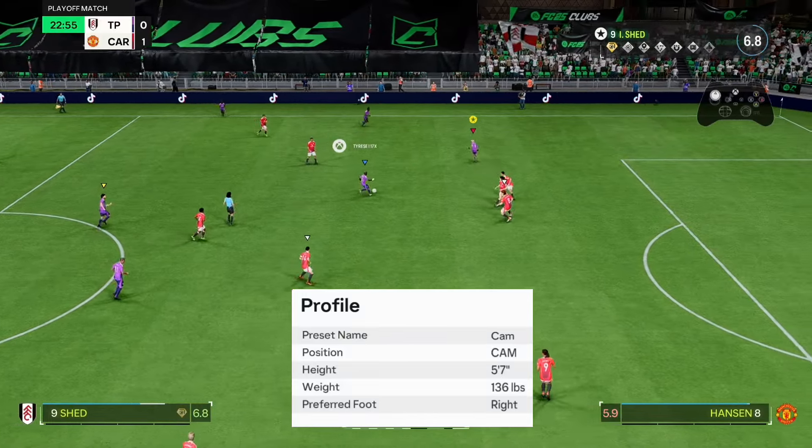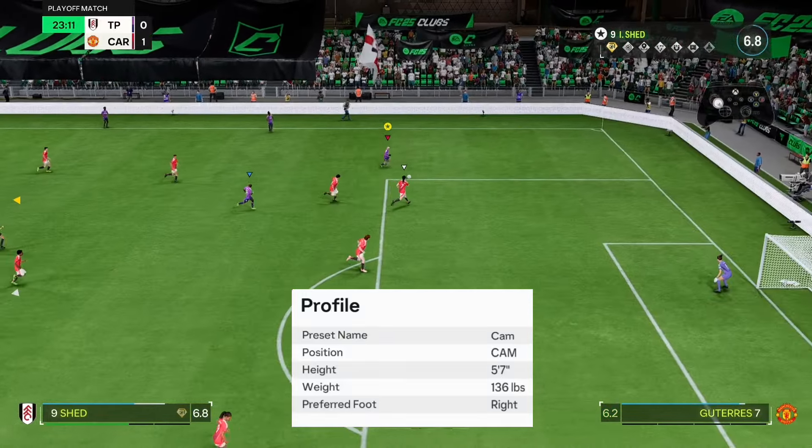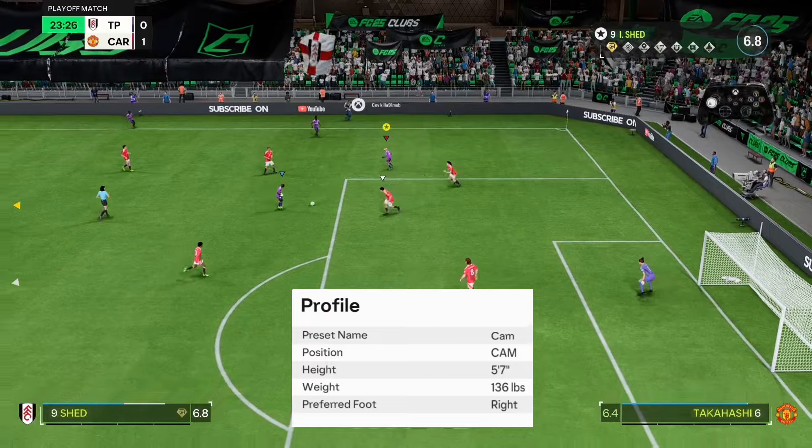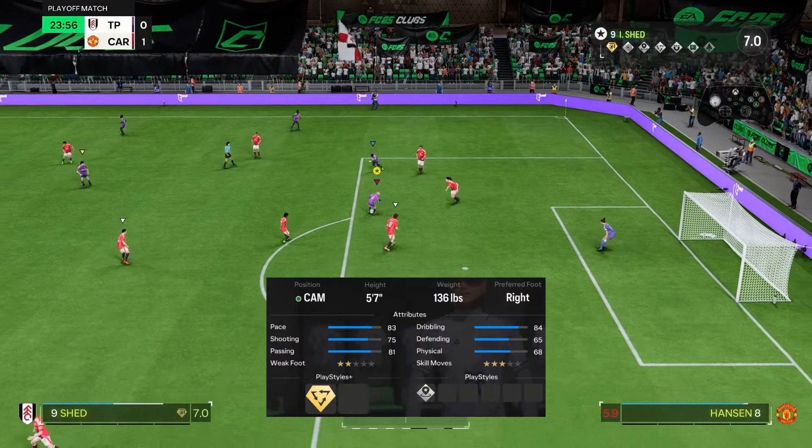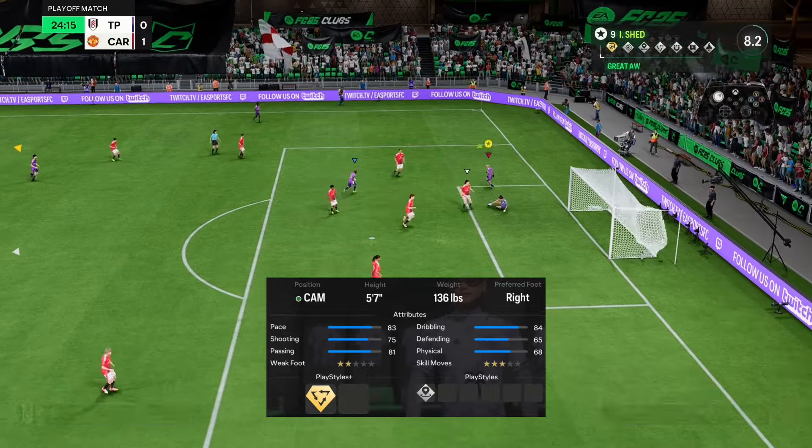This is the best CAM build to use on FC 25 Clubs. We've got 5 foot 7, 136 pounds, and we're actually going to use the CAM position because, as you can see with the stats, they are actually valid now.